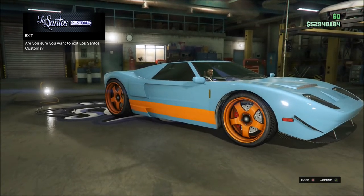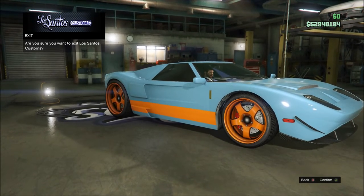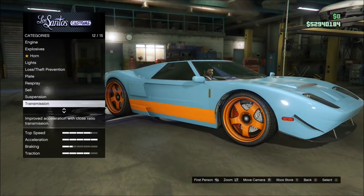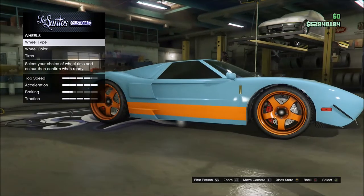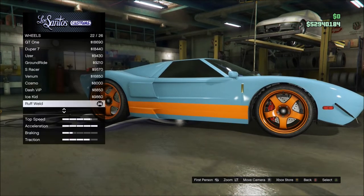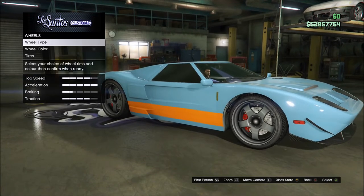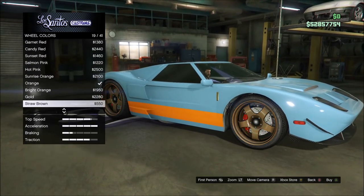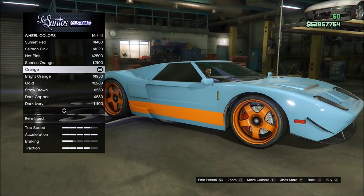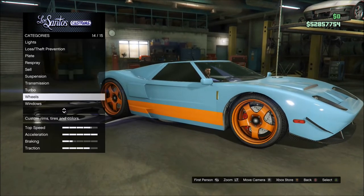I'm going to show you guys how to create this car in GTA 5. As you can see, that's what it looks like right here. It's very easy to make — you're going to get the Ford GT looking car, then go to stock rims and get the rough weld. You can't do the chrome, you have to do the stock ones. Then you're going to go to orange, because the bright orange is too bright, you're going to want the regular orange one.